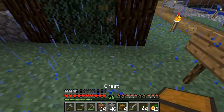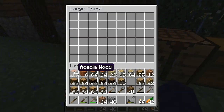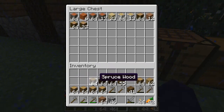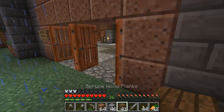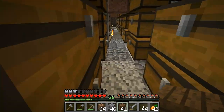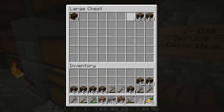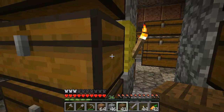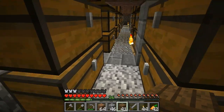So let's set up our base camp here and chuck all the logs. Jungle, spruce, oak — spruce is there. Alright, let's just continue getting our stuff. I don't know why they're here — I thought animals were attracted to grass and light. But who knows. Acacia, jungle, dark oak — let me just come back for those.